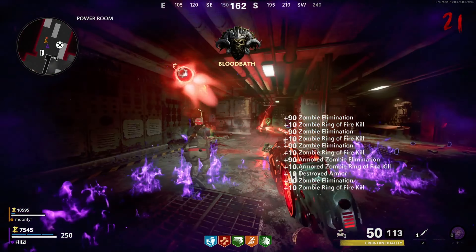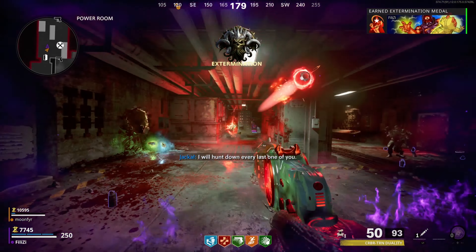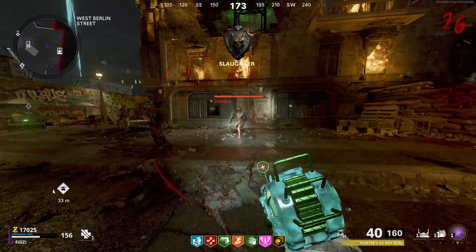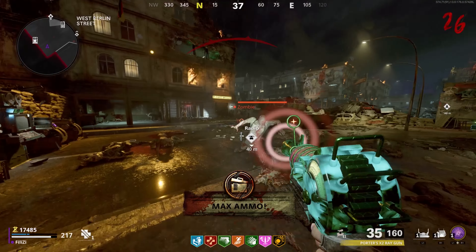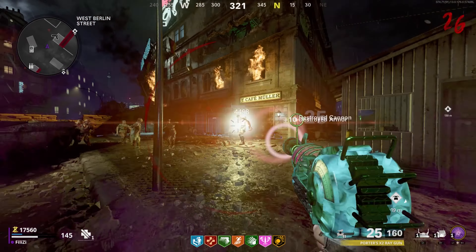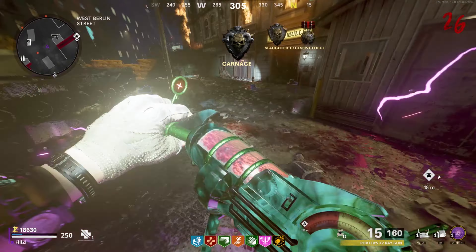Without further ado, let's get right into it. So the first thing I'm going to cover is how difficult these weapons are to obtain, and the first one I'll cover is the Ray Gun. The cool thing about this wonder weapon is that it is finally on a different map apart from Outbreak and the Mauer der Toten. Unfortunately the CRBRS itself is not on Outbreak so we won't be able to do any comparisons there, but at least it was easier for me to look at both of these wonder weapons and compare them side by side.